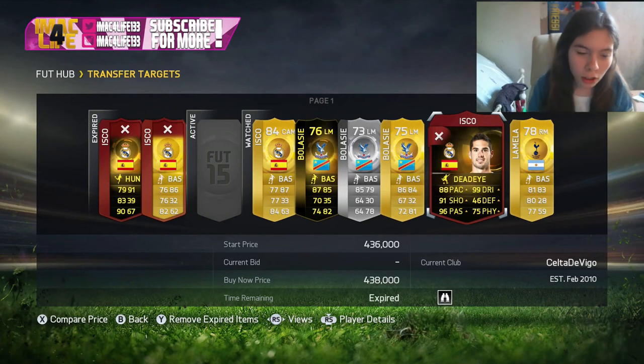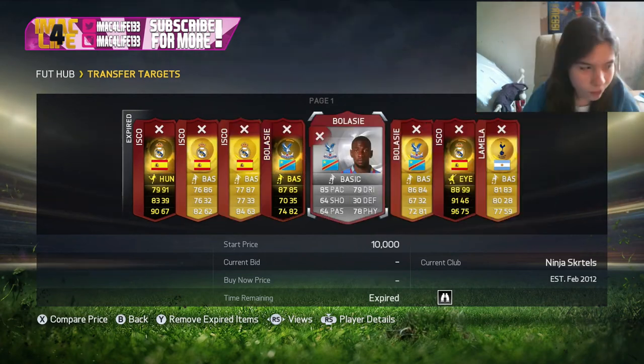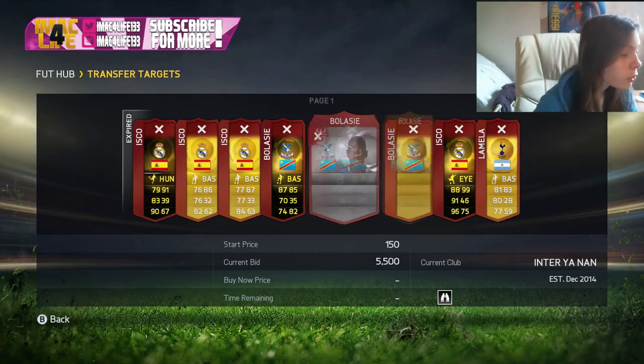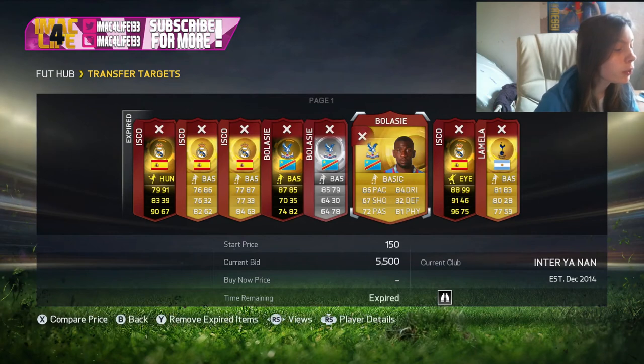EA released the new skill upgrades last night. These are the main players that got a skill upgrade. We got Belasse - he used to be a three-star skiller and is now being upgraded to a five-star.